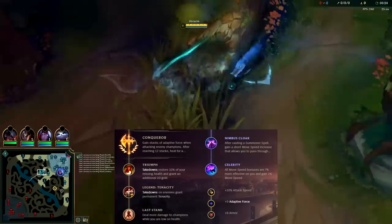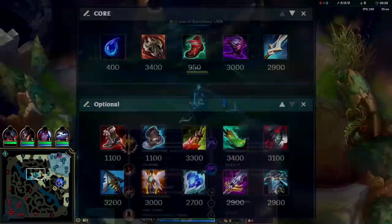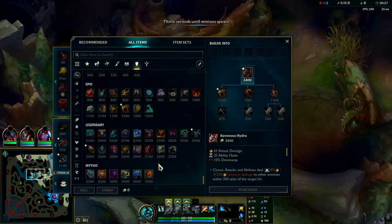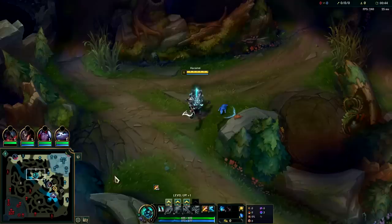There's a disgusting Hecarim build that has taken over the meta and it makes him absolutely unkillable. First item you need to rush is Tear, otherwise you'll constantly be running out of mana. After that, go for Ravenous Hydra — it's still incredibly strong on Hecarim even after the nerfs. Then you need Jaksho, which makes you incredibly tanky at a cheap cost. The longer you're in combat, the tankier you get with armor and magic resist. With full-stack Jaksho and full-stack Conqueror, you're unkillable and doing insane damage.